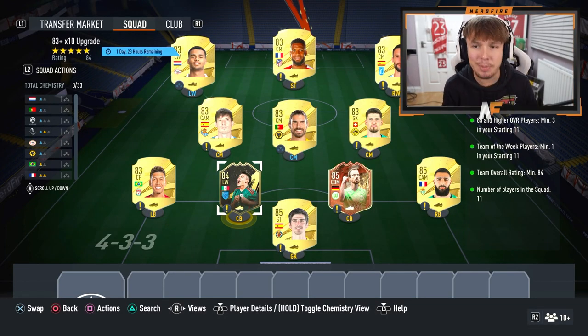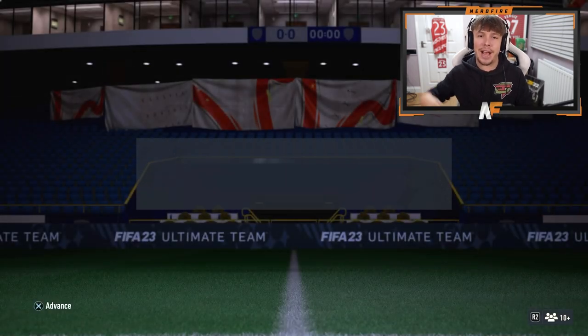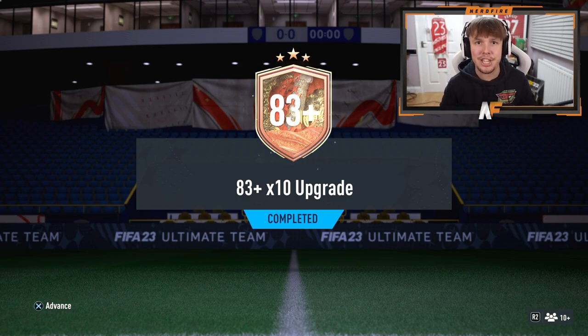EA have just dropped an 83 plus times 10 SBC. You could do it twice. We're about to submit our first one and get it cracked open. We've completed the first one, the 83 plus times 10. Let's get it opened and let's see what we can get.